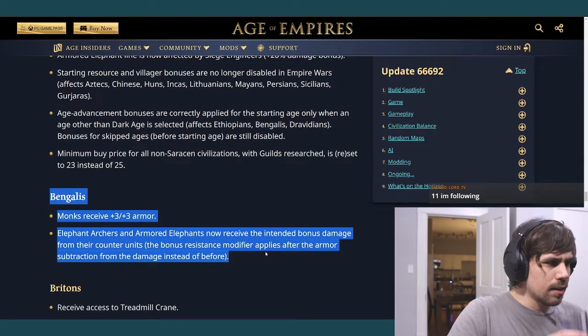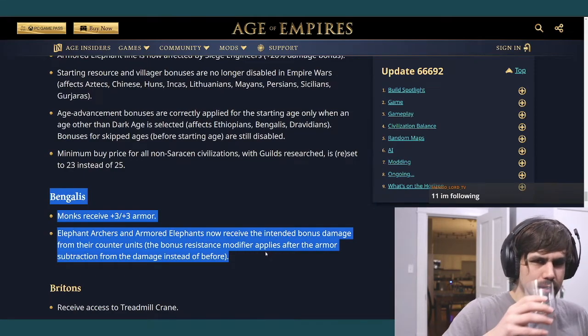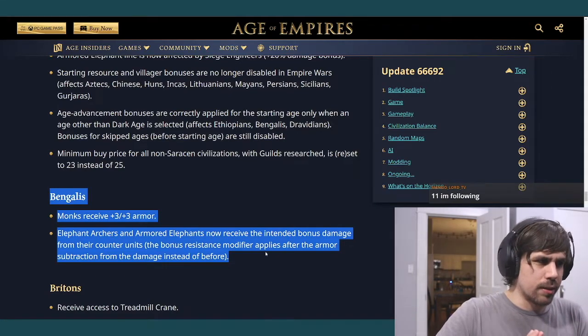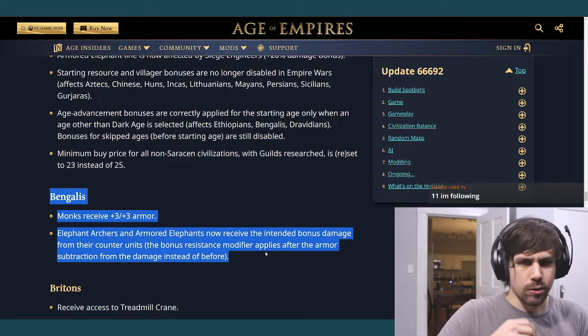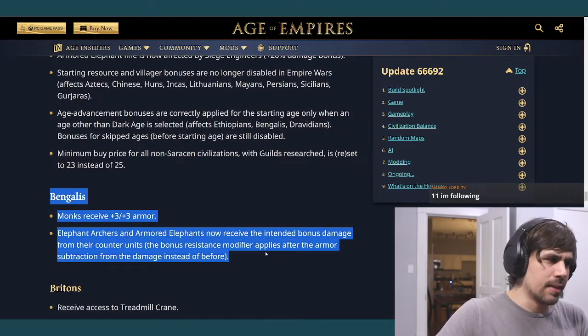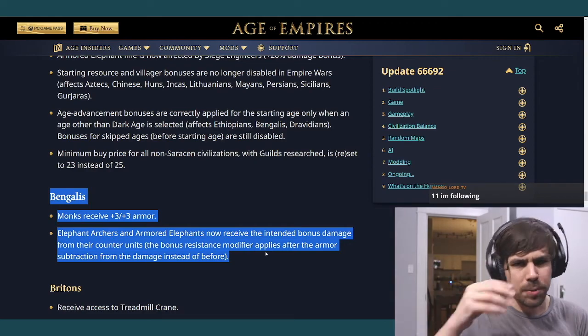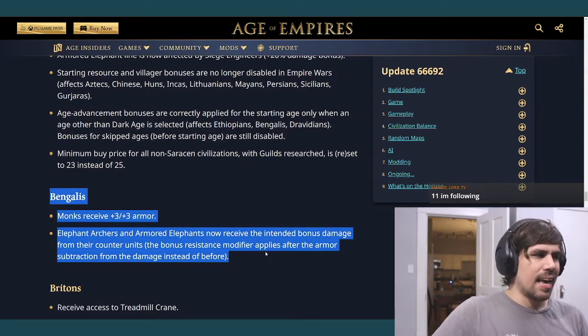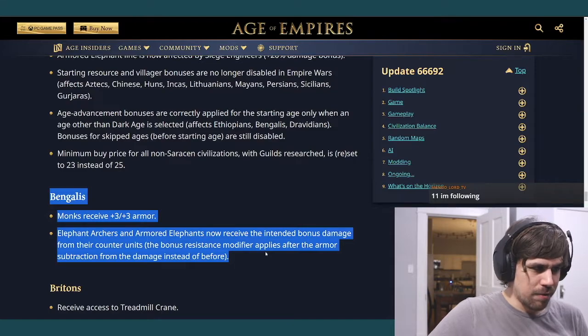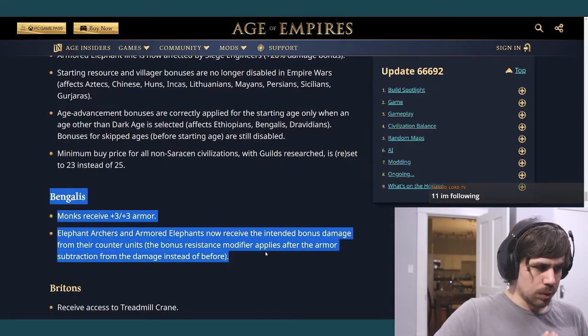Bengali-specific changes: monks now receive plus three plus three armor — that used to be the Slavs' unique tech Orthodoxy, which was rarely used and considered one of the worst unique techs in the game. Now Bengalis get it for free, making their monks very tanky. Their monks are going to be hard to kill with anything that isn't light cavalry. Bengalis might become a monk civilization.